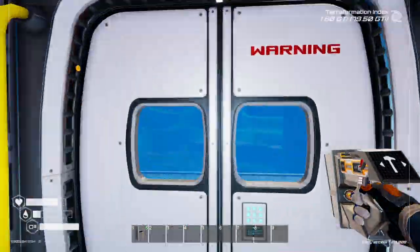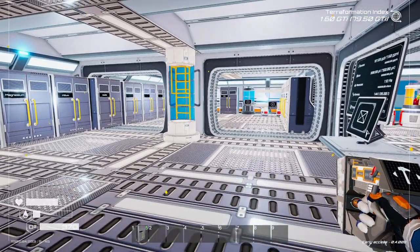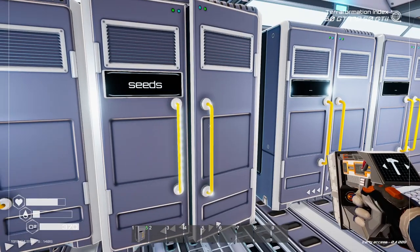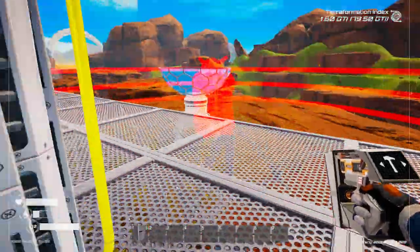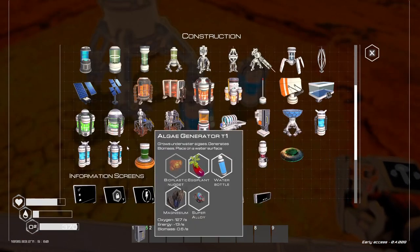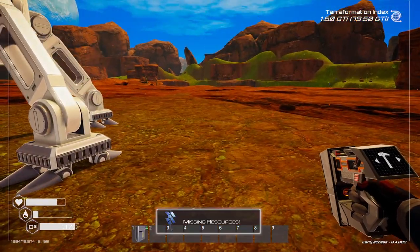Now we've got an establishment of tier 2 extractors down, we can start working towards getting more things out — like boosting up the flower generators. I'd like to get rid of all of these seeds we've got in here — we've got tons of them. Let's make some flower spreaders — yes, we can do that. We'll put a couple of those down. I can't make any more, that's fine.